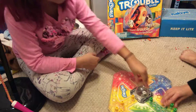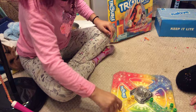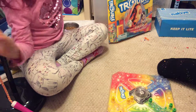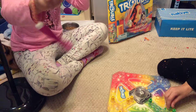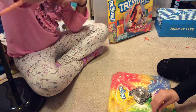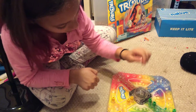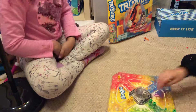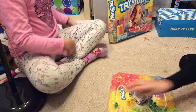Rolling a 3 — 1, 2, 3. Then a 4 — 1, 2, 3, 4. Then 1, 2, 3, 4, 5, 6. We're both at the same start. Rolling a 5 — 1, 2, 3, 4. Then a 6 — 1, 2, 3, 4, 5, 6. I'm one ahead of you.